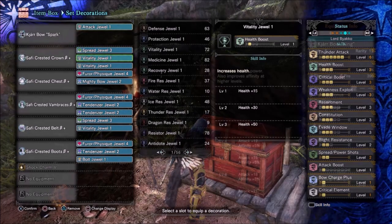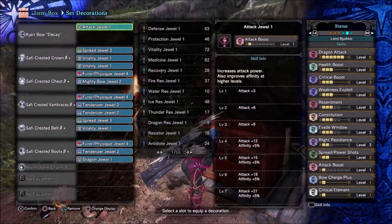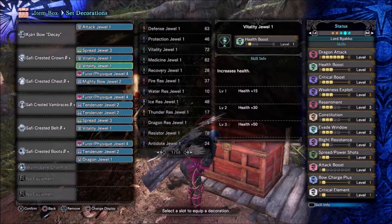I only used level 2 Blight Resistance because I plan to add Coalescence in my mantles to further increase my element and raw. Because the Thunder, Fire, and Dragon Bow all come with a single decoration slot, I just added an attack decoration, but if you want you can add that last level of Blight Resistance if you don't plan on using Coalescence.